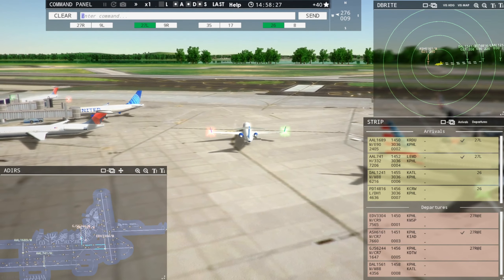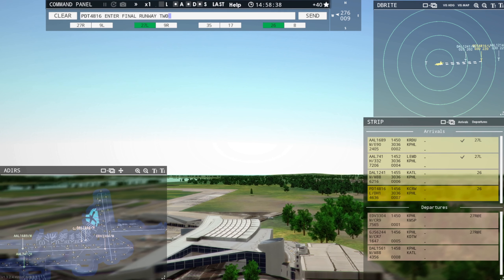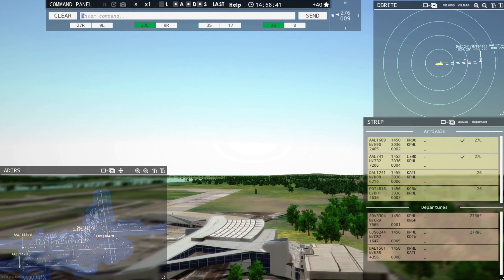Piedmont 4816, enter final runway 26. Endeavor 3304, wind is 276 at 9 knots, runway 27R cleared for takeoff. American 741 Heavy, taxi to terminal via Zulu Juliet. Philadelphia Tower, American 1214 inbound runway 26. Delta 1241, runway 26 cleared to land. Philadelphia Ground, Air Wisconsin 4175 request pushback. Air Wisconsin 4175, pushback approved, expect runway 17.